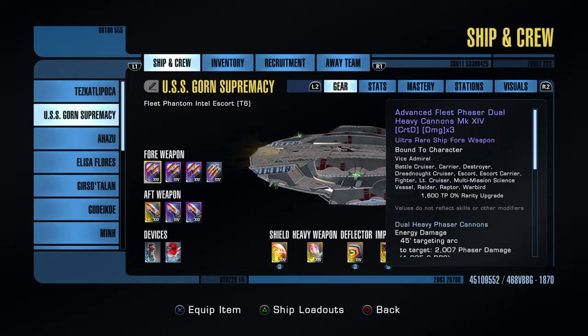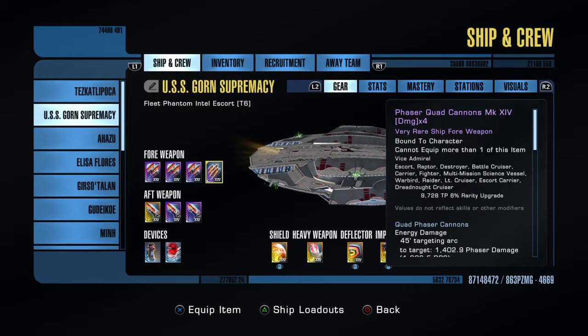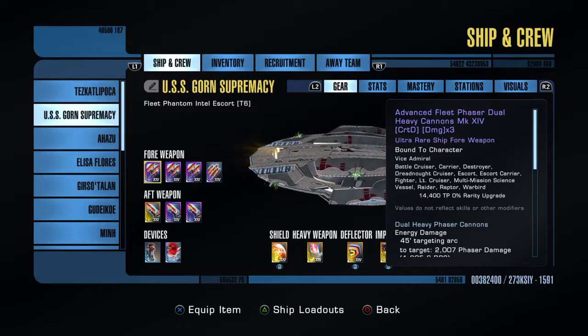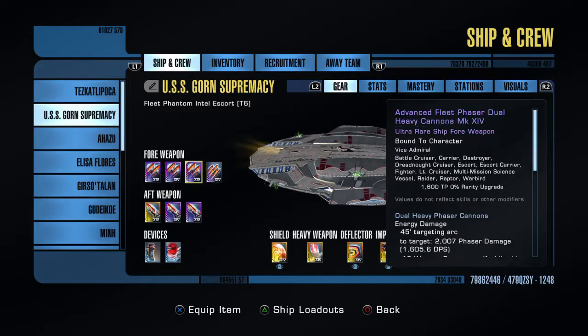What I've got running on here is a very basic standard dual heavy cannon, 3 turret build. Nothing particularly fancy here. You'll note that all the equipment bar the phaser quad cannons — which come from a lower level C-Store ship — are honestly not really necessary. Just another fleet cannon or torpedo would do fine in its place, maybe the Kelvin timeline one, because that's a really cheap weapon.